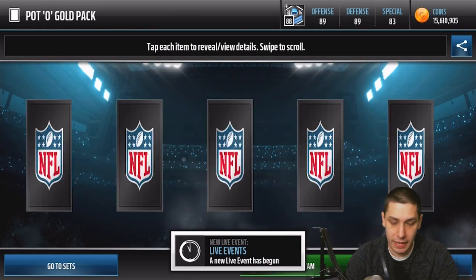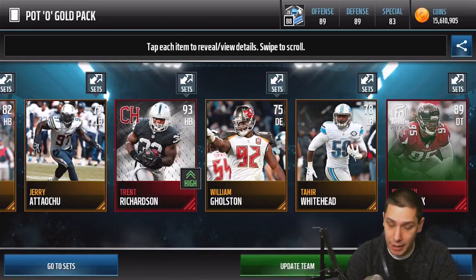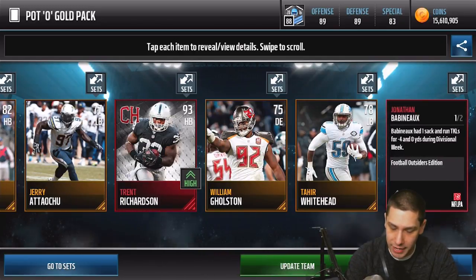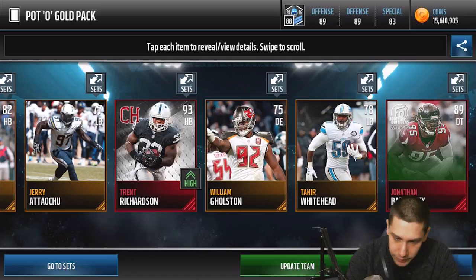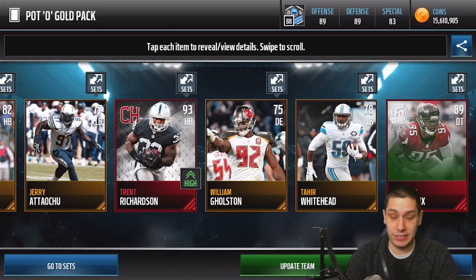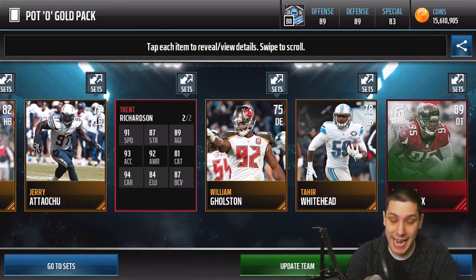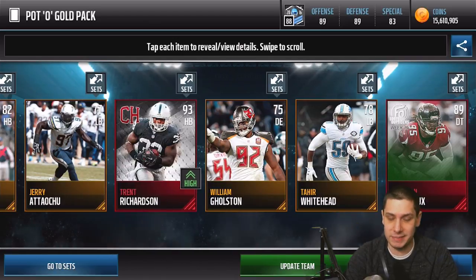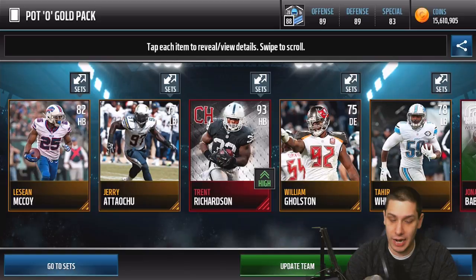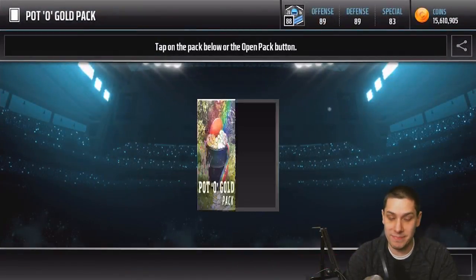We get another 93 and also an 89 Football Outsiders Jonathan Babineau — that's kind of random. I didn't realize that was still in packs. We also get Trent Richardson, 93 overall, 93 acceleration, 91 speed. Decent card overall, not really anything spectacular. I like the Campus Heroes — those are nice.